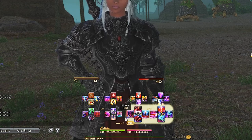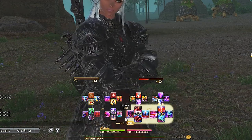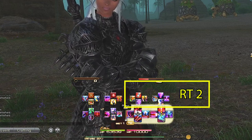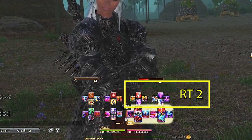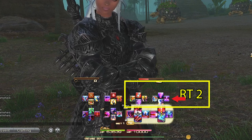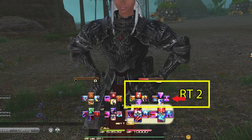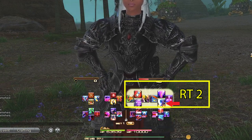It's good habit to match single target and AOE on different parts of the hotbar just for your own headspace. Right trigger 2 is our cross hotbar for damage mitigations and job abilities. I always keep Rampart and Reprisal in the same position for all tanks, as well as the special ability each tank has that is a 120-second cooldown — which for Dark Knight is Shadow Wall. Cherish these mitigations like your life depends on them. We also have Plunge as our gap closer and for weaving into our opener.